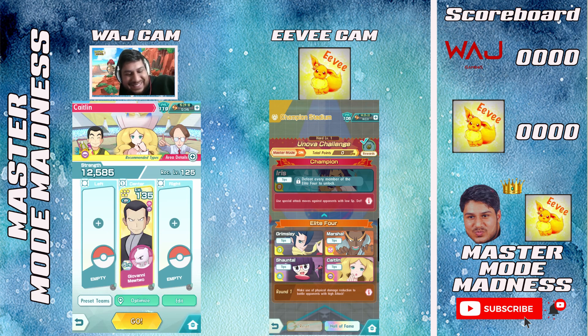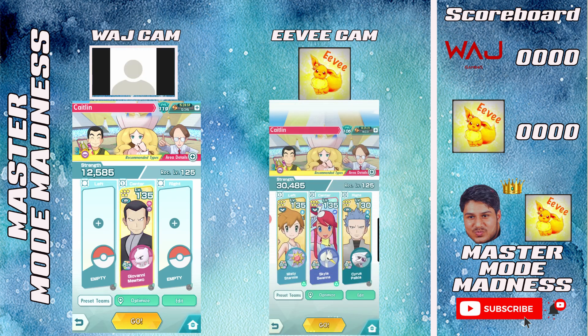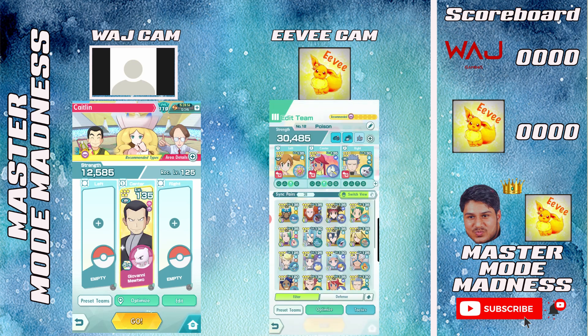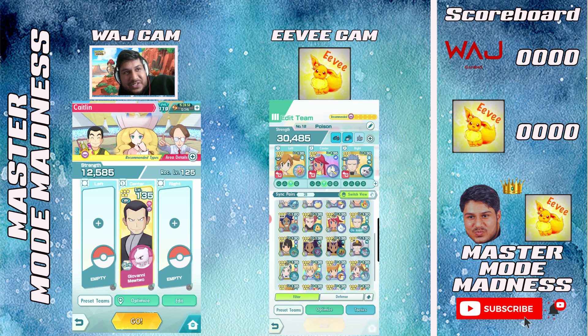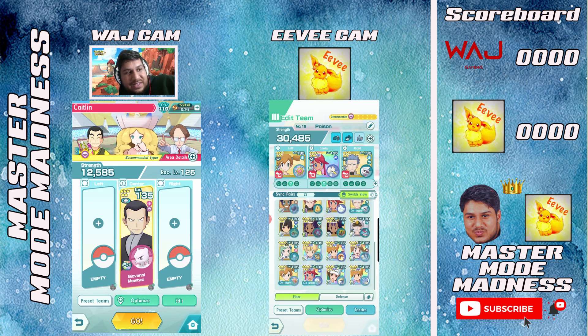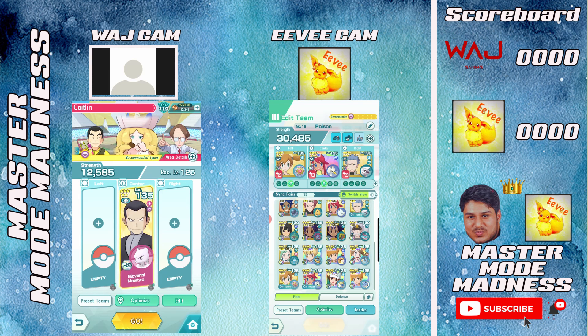We'll have the same bonus point system as always. Are you familiar with it? I've watched a few videos but can't remember too well. The more sync moves you use, the less points you get. If you do a 10K hit, you get 150 points. You need to try and keep your sync pairs alive as well — you get 100 points for each one that's alive.